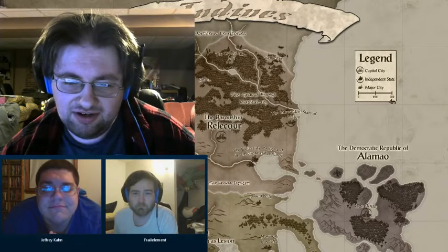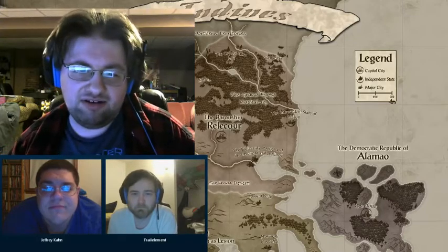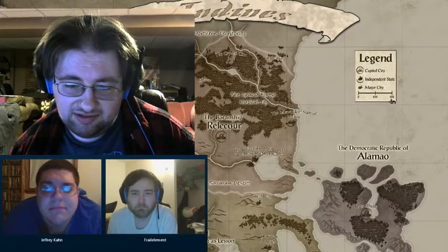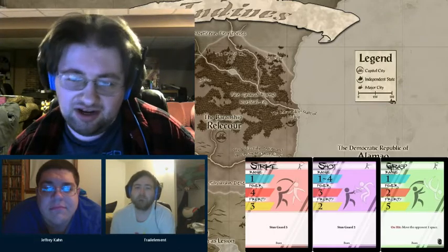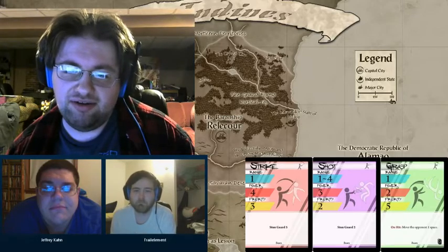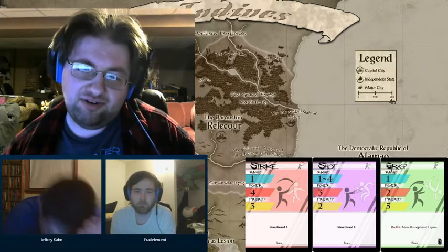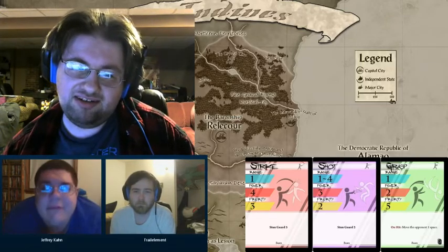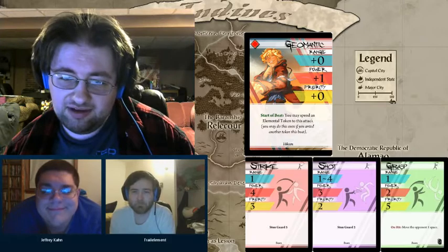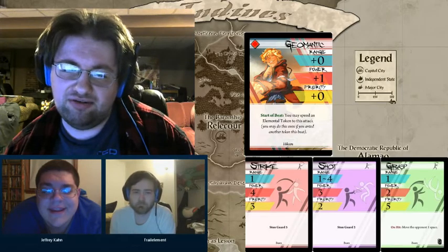At the start of each turn you select a style card, which is any of the cards that come with your character, and a base card. The base cards are generic things like strike, shot, and grasp — generic attacks that you would do. They all have their own range, power, and priority. Range is how far across the board you can hit, power is damage, and priority decides who gets to attack first.